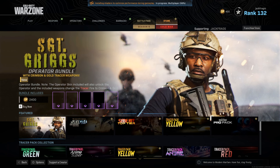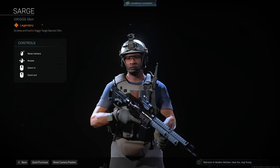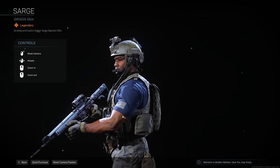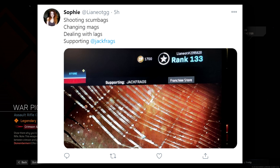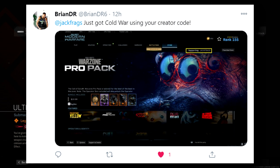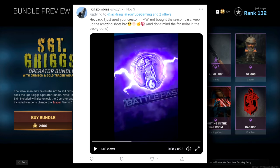They also added a new operator in Sergeant Griggs. He's from the campaign — Griggs was also in the original Modern Warfare, though I'm not sure if it's technically the same character. If you do pick him up in the store or anything else, consider using my code JACKFRAGS in all capital letters, just like these guys have done and sent me pics on Twitter. If you use my code, I'll get a bit of kickback — it's a great way to help support me.